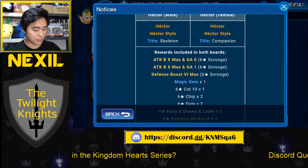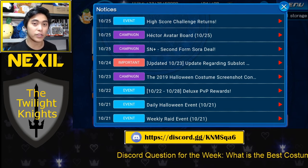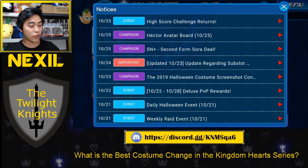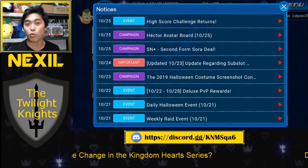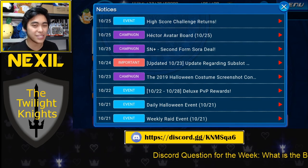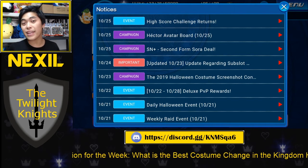So just keep that in mind. This video is looking at about 11 to 12 minutes, so I'm actually going to stop here and then we're going to do the Second Form Sora. I think I might post them in reverse because people want to hear about Second Form Sora first. But yeah, that is going to be the video about the Hector Avatar board, as well as some reminders on how the game works. Hopefully this was helpful to some people, especially the newer players that aren't really sure how all these buffs work. If you have any questions, you could definitely throw them down below. With that being said, that is the end of this video.